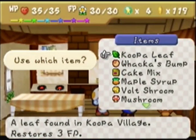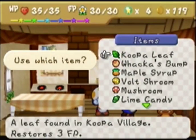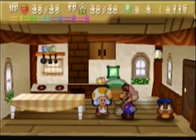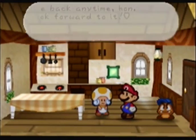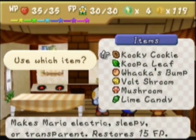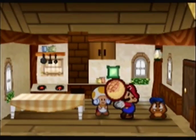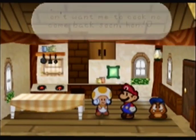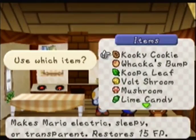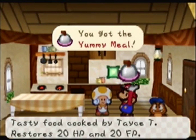Next we're going to give her a cake mix and a maple syrup, which gives us a Cookie. Then I'm going to hope and pray that now that she has the cookbook, giving her a Wacka's Bump makes something. Yes! This is the Yummy Meal — a really good item that restores 20 HP and 20 FP. I'm definitely keeping that one.